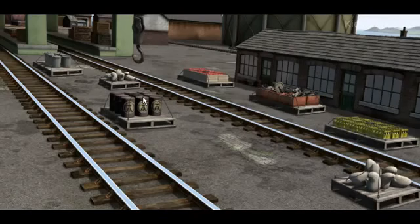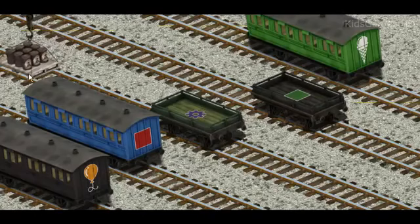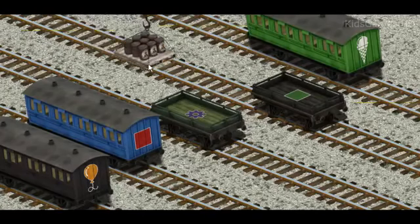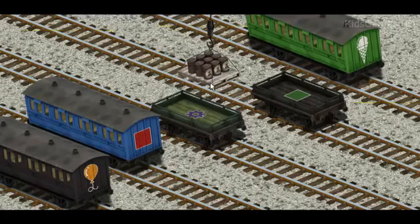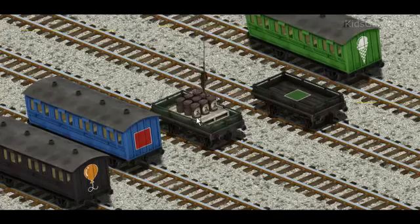You found them. Let's lift and load. Now the cargo must be loaded. Show Cranky where the green flatbed with the picture of a purple gear is. You've found it!